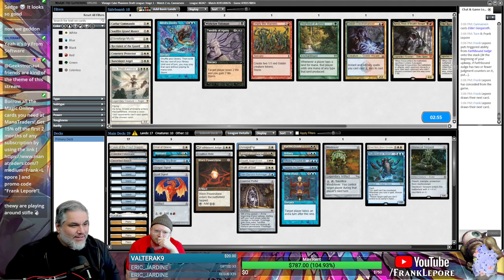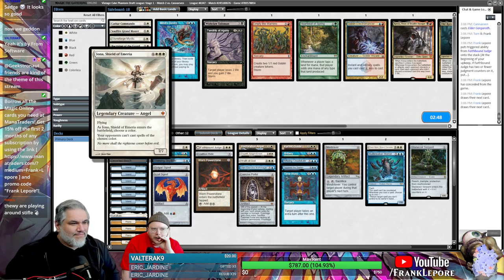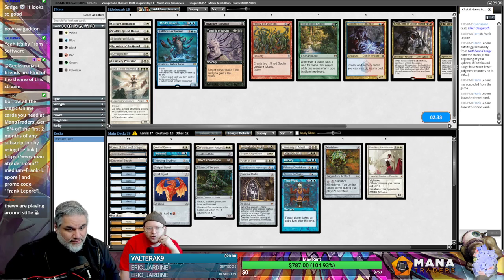Armageddon, you can leave. Bane Slayer might be decent. I kind of want Iona in here just because if we ever get to cast it with Worn Power Stone or Talarian Academy — you just name Green and lock them out forever. We don't really have anything that kills creatures — Elesh Norn and Rathagod, and that's pretty much it.